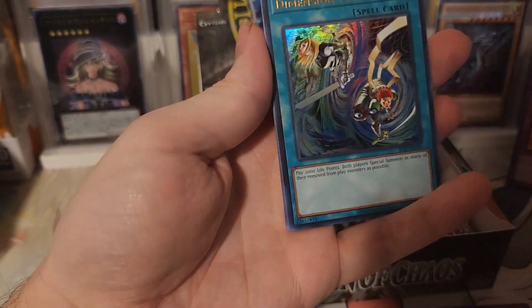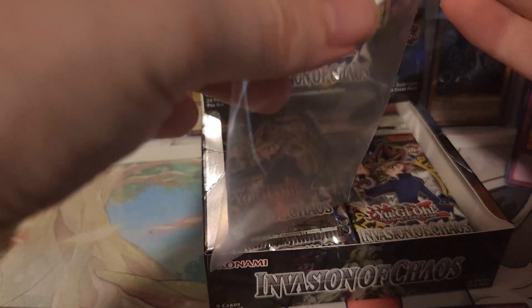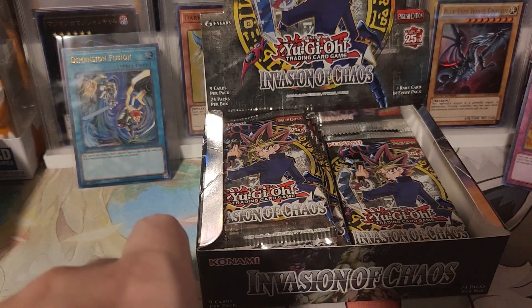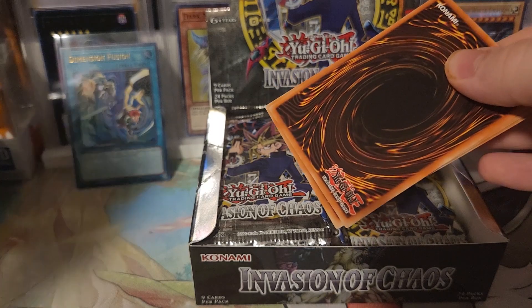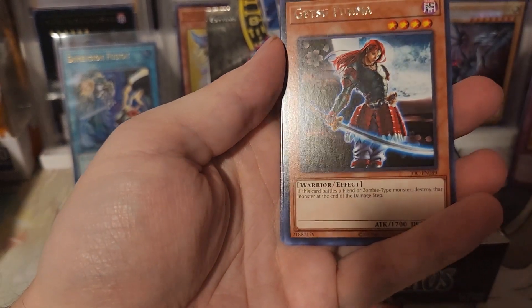Oh! Nice! It's the biggest card in there - Dimension Fusion. That's nice. It's surprising because when I look at it, I don't think this is the biggest card in the set, but it's used a lot in GOAT format because it's really overpowered or something - Special Summoning banished monsters with a lot of banishing mechanics. Nice. This might be the best box depending on what else we can get in here.